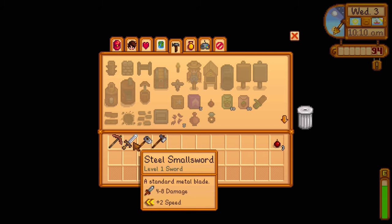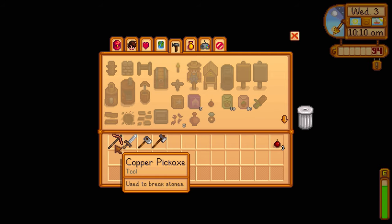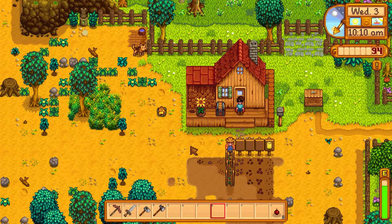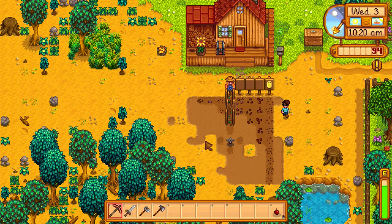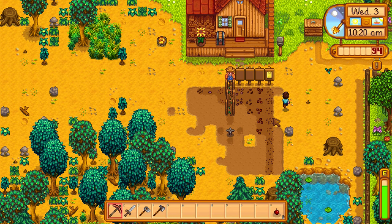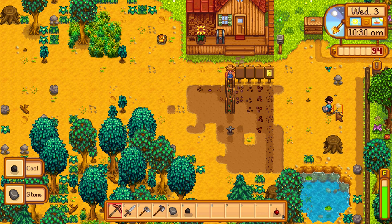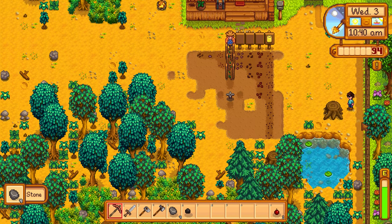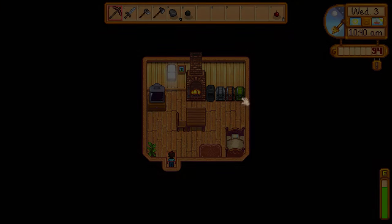The copper pickaxe - we technically got it the episode before but used it last episode properly - and this is actually able to break rocks in one swipe. So that's really cool. Going through the mines should be a lot easier now that we have the upgraded pickaxe. It was like two or three swipes before and now it's just one, so we're going to save a little bit on energy.